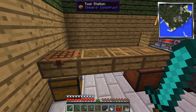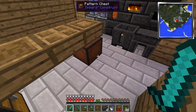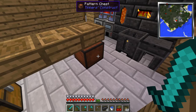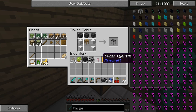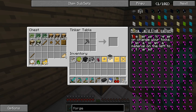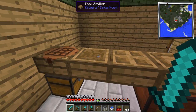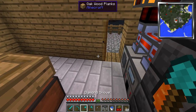I showed you guys how to create that in another video previously. I did make another chest because the last one got blown up, and a bunch of stencils. So what I'm going to be adding here is this lovely little thing — the Tool Forge — because the Tool Station doesn't have everything I want in it, but this one does.